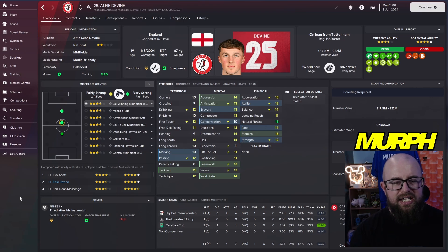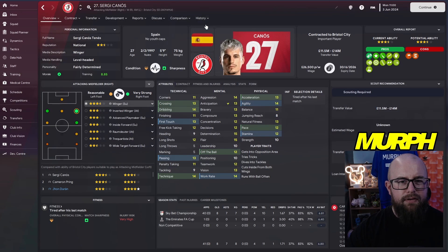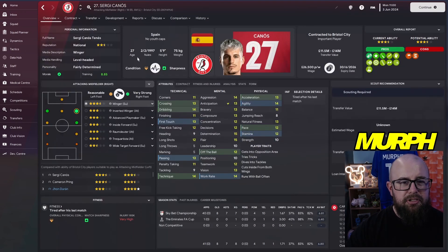Alfie Devine came on loan from Spurs and had a quality season: six goals, four assists in 41 appearances. A really good young player in FM23 — worth getting into your saves. His valuation is a bit out of our price range going into the Premier League, but he was a very good option alongside Alex Scott and Masengo in midfield. Sergio Canos came in on a free transfer from Brentford — 37 appearances, seven goals, five assists. At 27, still really good quality.